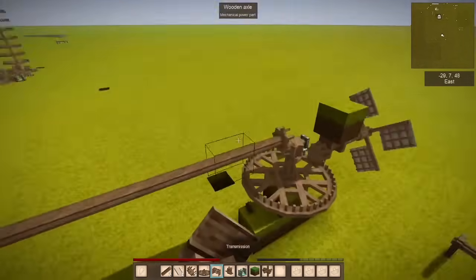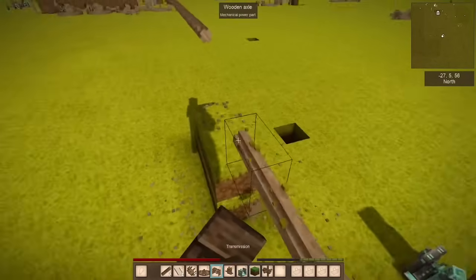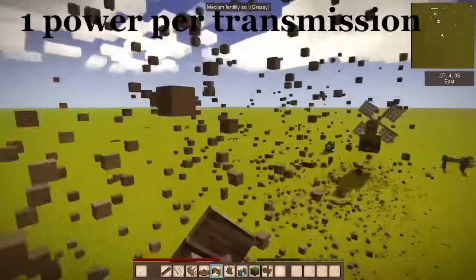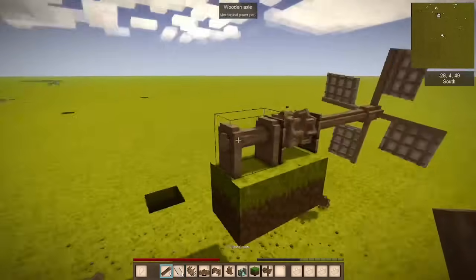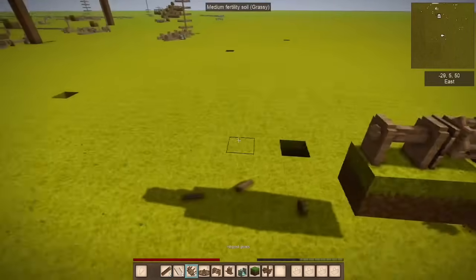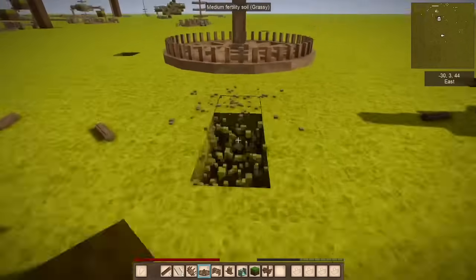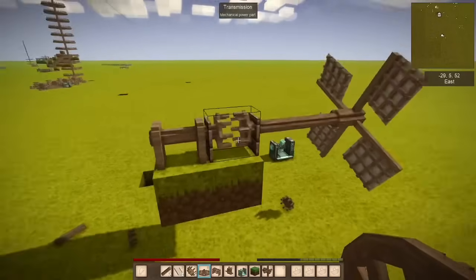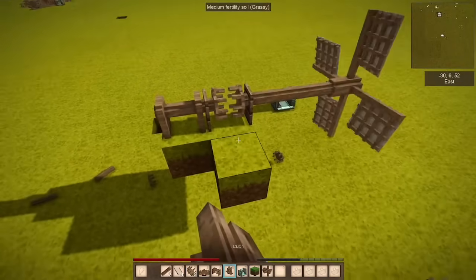Our next important thing is the transmission. The transmission on its own is an energy cost of 1 and it does absolutely nothing. But it has 2 access points, one on each side. Whereas the large gear actually has 6 access points — the bottom, the top, and then one on each side. The transmission has 2 and does nothing — but it has an energy cost of 1 until you add a clutch. If you put a clutch next to it, it'll allow things to go through, so anything after this is also receiving power.